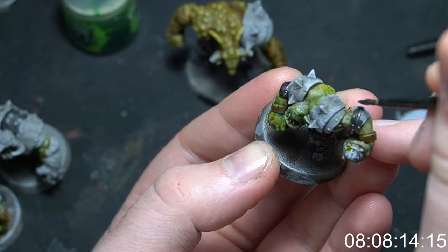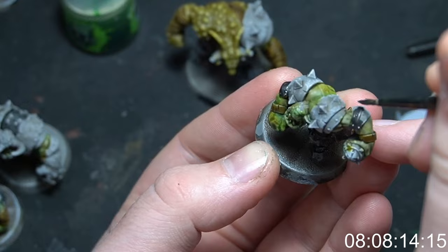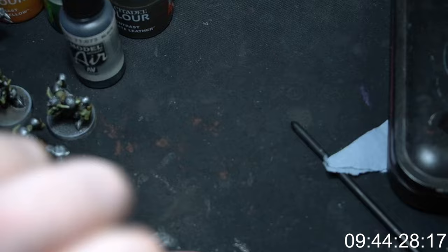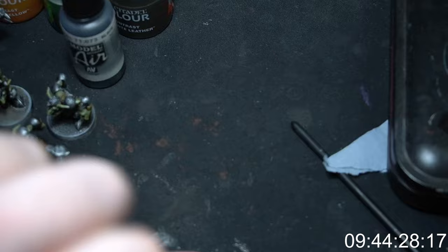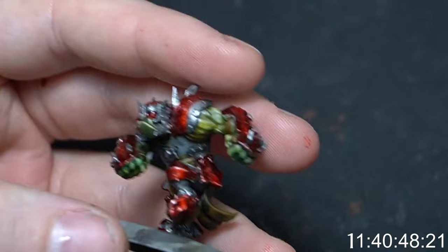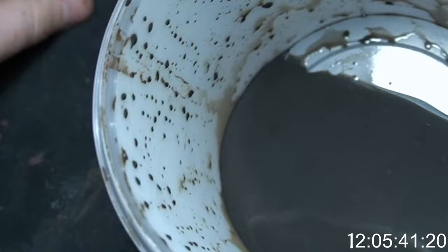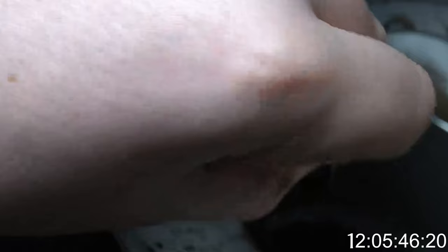For the armor panels we're doing something similar but with metallics - base coating in black metallic then dry brushing with aluminium to catch the edges. Then we're going over with Tamiya Clear Red to get a candy apple effect, because going over the metallic gives it a real nice shine. Once I've done all the details, it's a case of giving them another dip wash to add depth to the candy red and the green, pulling all the colours together with a brown tint. Once that's done it's time to base them and they're ready for the tabletop.